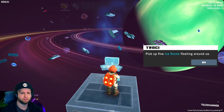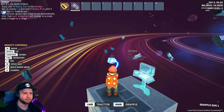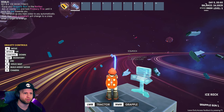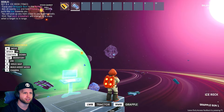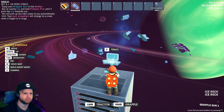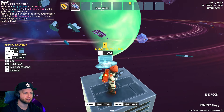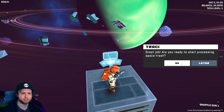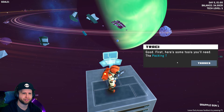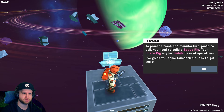Pick up five ice rocks. It's like the GMod gravity gun or something - that's pretty cool actually, the controls on it are neat. You're ready - start processing the trash. You need a packing tool and a repair torch. To process trash and manufacture goods to sell you need to build a space rig. Your space rig is your mobile base of operations - I've given you foundation cubes to get you started.